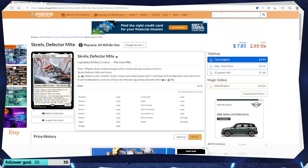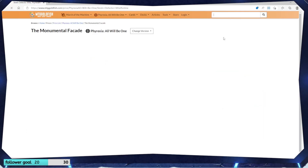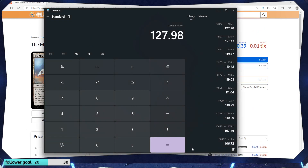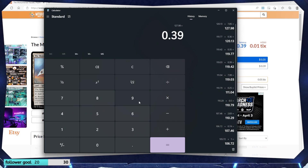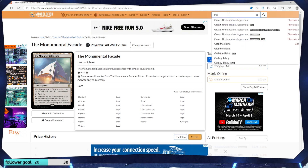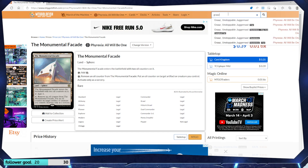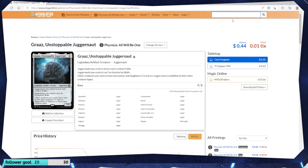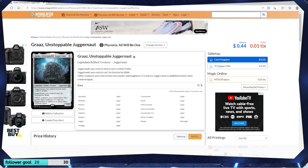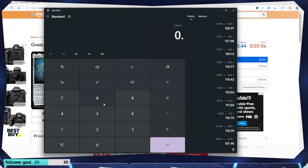The Monumental Facade — Phyrexian land — $0.39. This next one, we got two of them: Graaz, Unstoppable Juggernaut. Neither of them are foil, just regulars — they're $0.44 each, so $0.88. We got one more rare to look up and then I'm done going through all the other cards — just rares, mythic rares, and special cards.